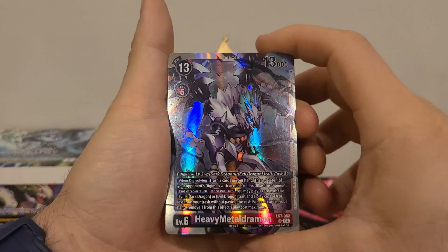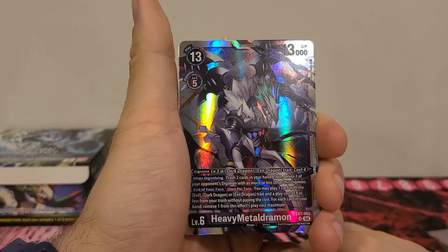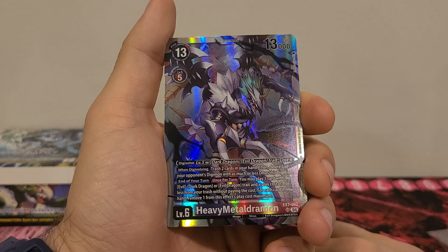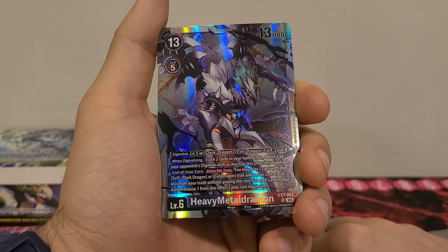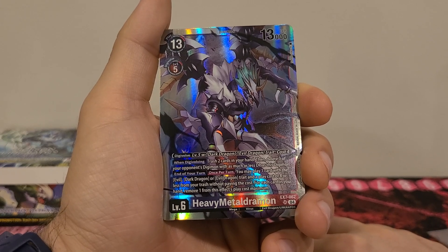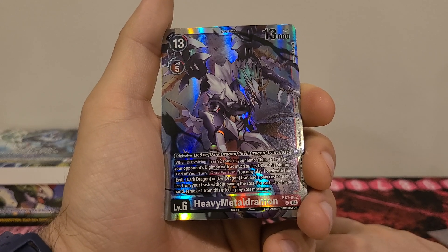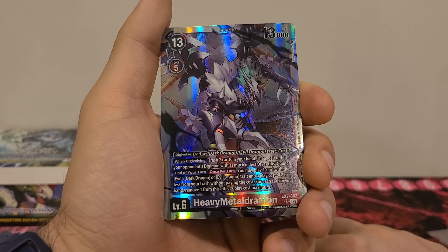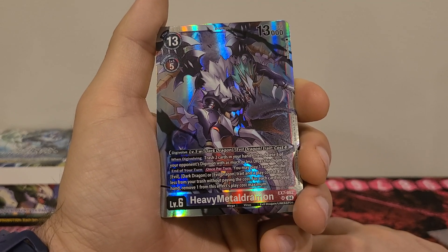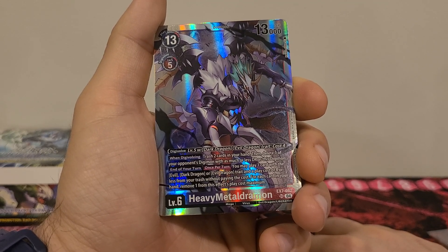And we got Heavy Metal Dromon! This is one of the six that we needed, so this is great to see. 13 play cost, 5 Digivolution cost, 13,000 DP. Digivolve from level 5 with Dark Dragon or Evil Dragon trait for a cost of 4. When Digivolving, trash two cards in your hand, then delete one of your opponent's Digimon with as much or less DP as this Digimon. End of your turn, once per turn: you may play one card with the Evil Dark Dragon or Evil Dragon trait and a play cost of 8 or less from your trash without paying the cost. For each card in your hand, remove one from this effect's play maximum.